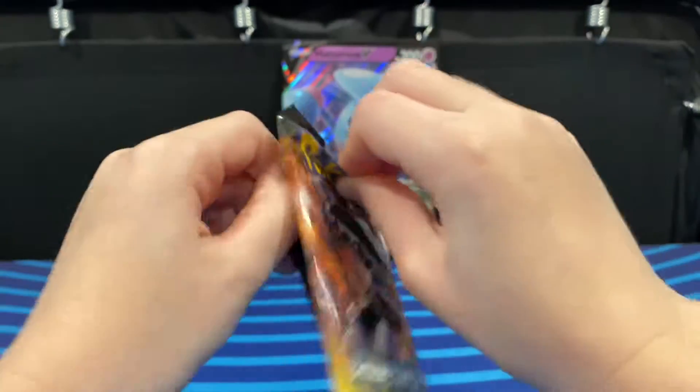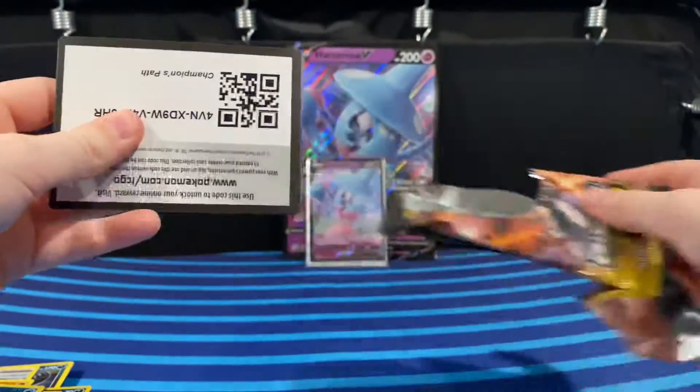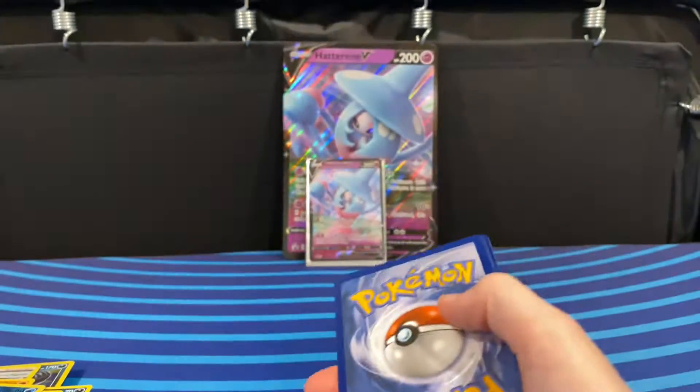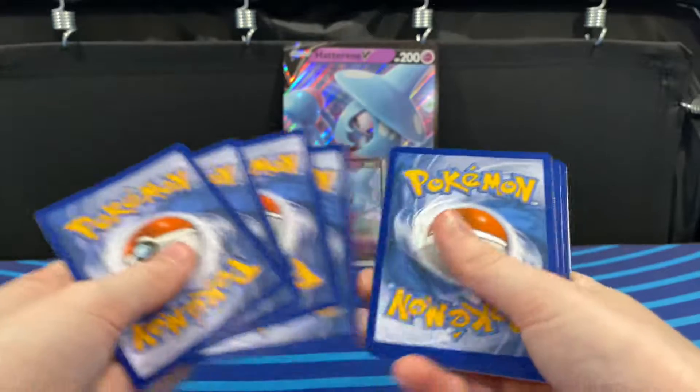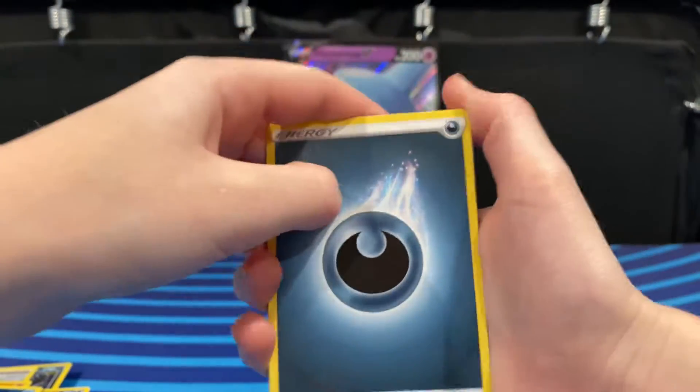My gut is wrong. I don't think this is going to be a good pack. Let's see — green and white. All of them have been green and white. I don't think it works for pattern V-Boxes.